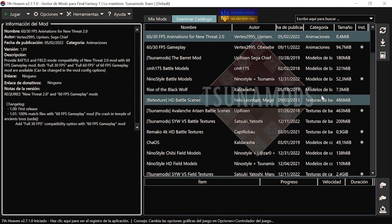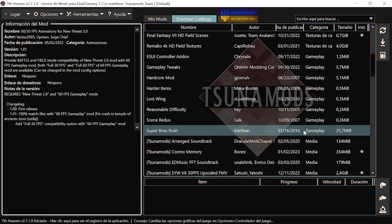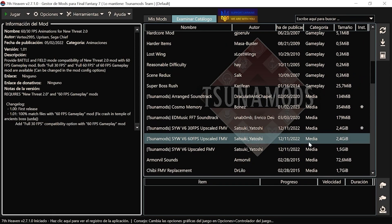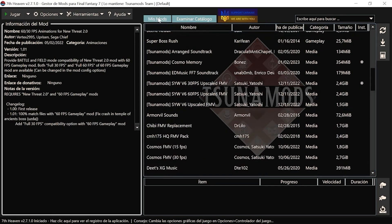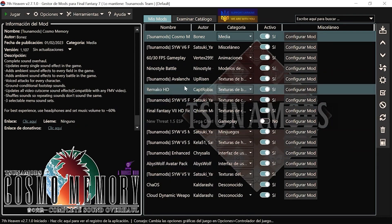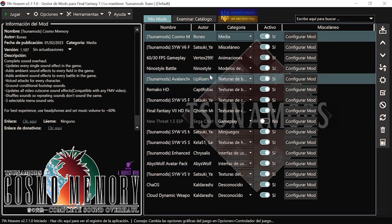Sí, estaría muy bonito que nos pusiéramos a descargar los mods en directo, pero hay algunos que ocupan 4 gigas y no apetece estar aquí 2 horas. Entonces, como ya los he descargado, pues esto es lo que hay. Lo que sí os voy a dejar abajo, obviamente, es la lista completa para que los descarguéis vosotros.